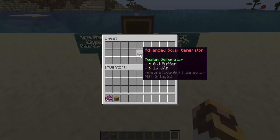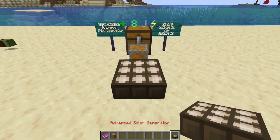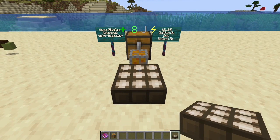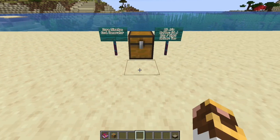Moving up in core Slime Fun, we have the advanced solar generator. This takes four basic solar generators to create and produces 16 joules per second — some serious power for basic machines to get started with. No buffer, works only in the day, and doesn't work in the nether, but it's part of the stepping up toward end-game machines.